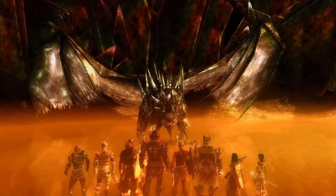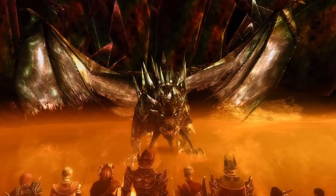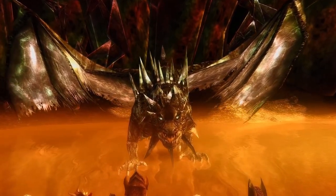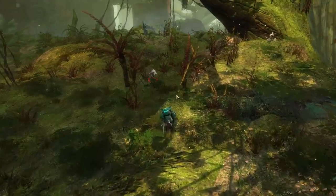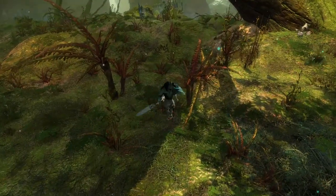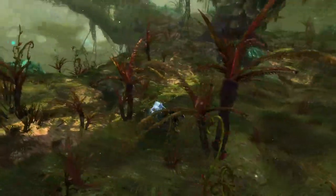Traversing the depths of the jungle has allowed skilled revenants the ability to commune with an echo of Glint, the Dragon Prophet, who sought to end the Elder Dragon cycle. Summoning just a fraction of Glint's power has given the Herald the ability to control the facets of nature itself.